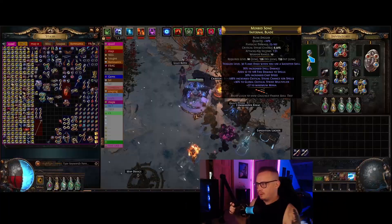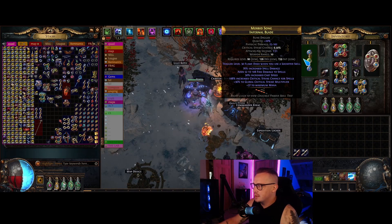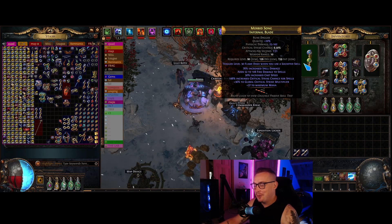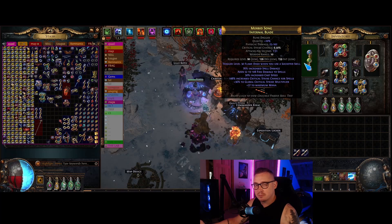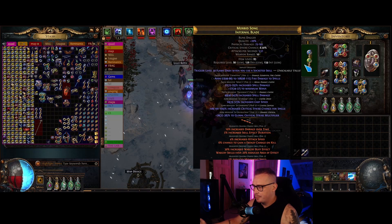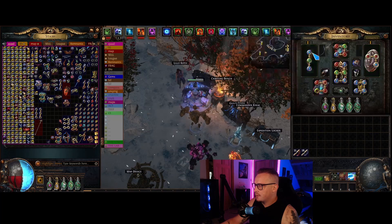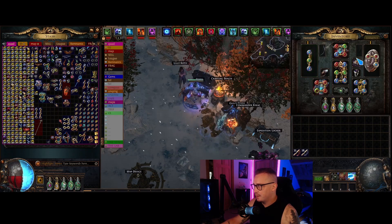Let's get into the gear. This is the dagger — Infernal Blade Rune Dagger: trigger level 30 Flame Dash when you use a socketed skill. Here we have Ice Nova — I don't even have quality on it, this is kind of a very last minute throw-together build. I bought this as-is with high item level bases; a lot of times they're rolled really well with smart loot. This has a bunch of tier one mods: cast speed, crit chance, and multi. This links to the Squire and we basically have two six-links for Ice Nova and the Flame Dash.